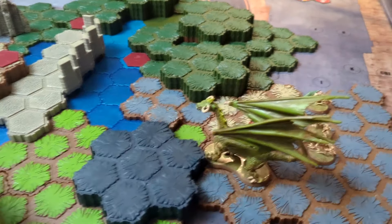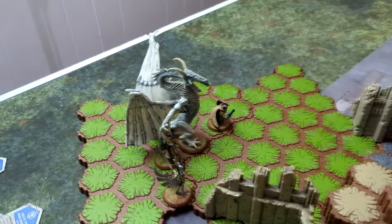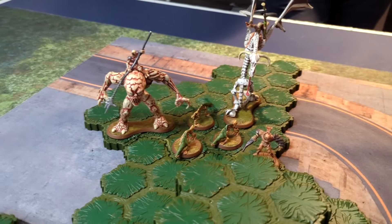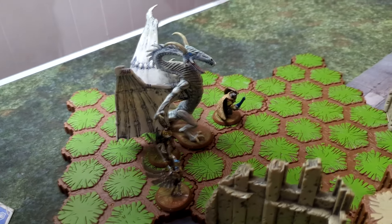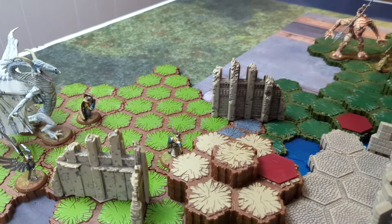We are deployed. I've got my dragon and everyone coming up the board. Over on one side we have the Jandar team, and over here we have the Utgar team. Dean, you won the roll to go first - who's your first order marker? Thulgrim's gonna go. He does a basic move of four spaces and that's his go.